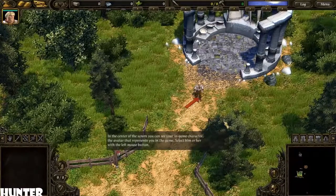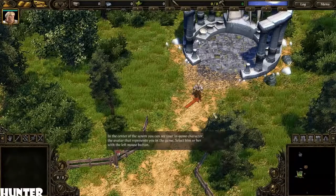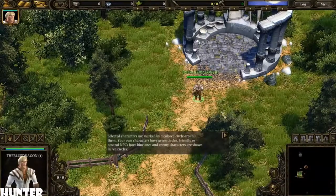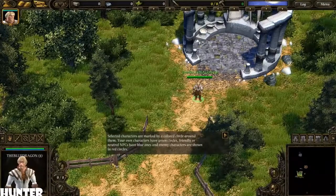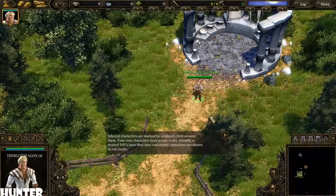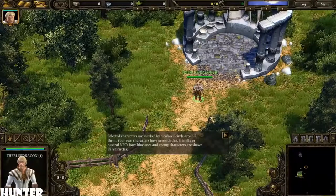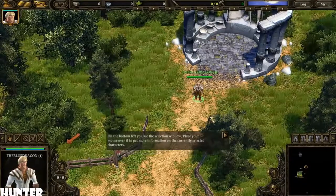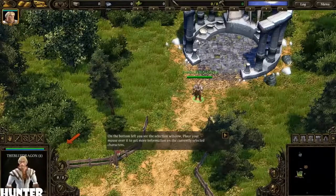In the center of the screen you can see your in-game character, the avatar that represents you in the game. Select him or her with the left mouse button. Selected characters are marked by a colored circle around them. Your own characters have green circles, friendly or neutral NPCs have blue ones, and enemy characters are shown in red circles.